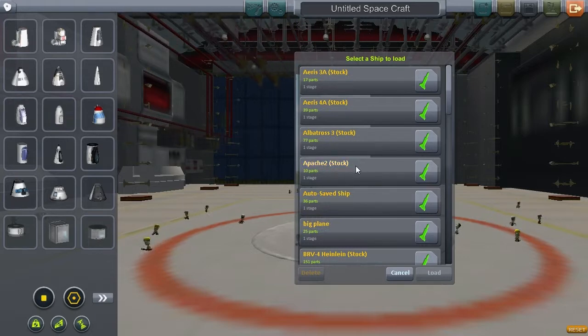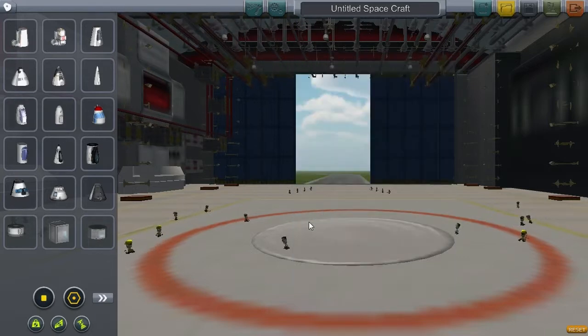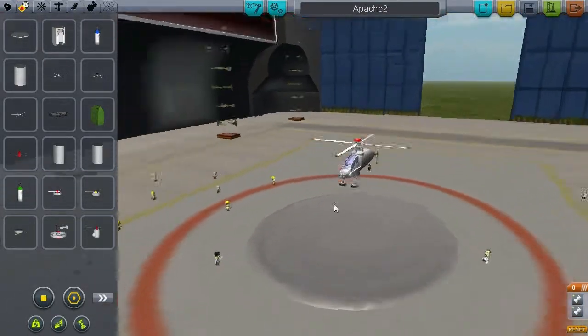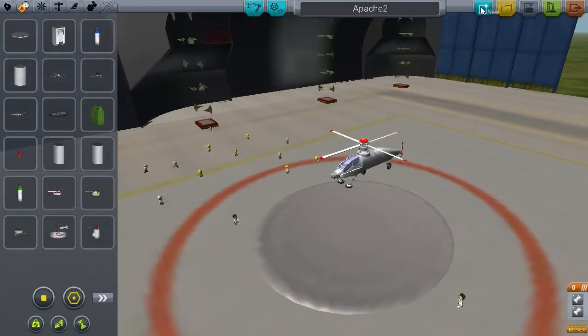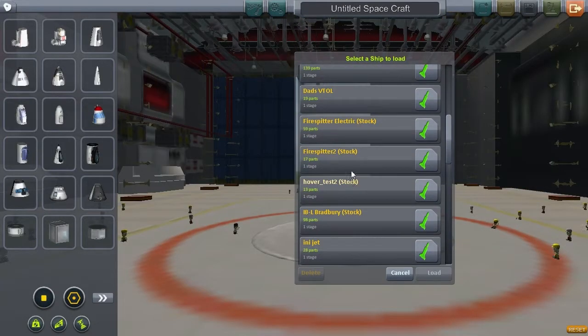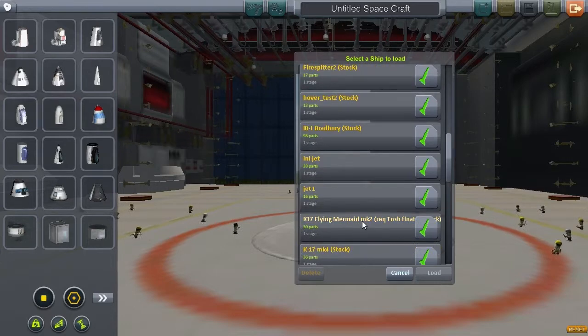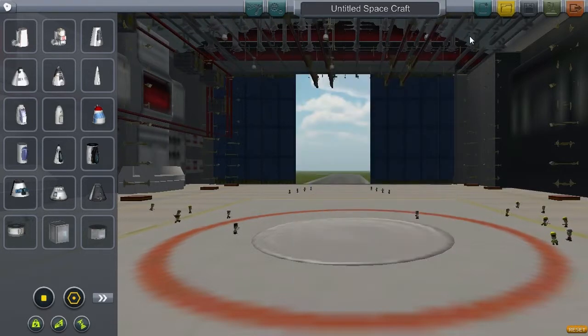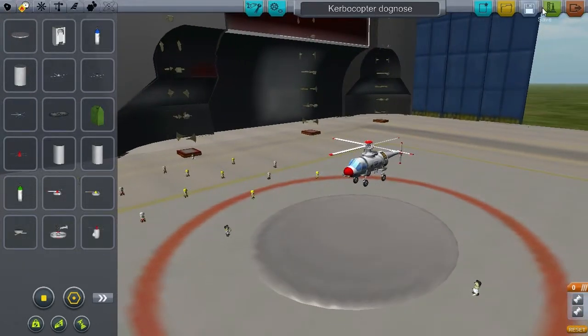You can have helicopters now, so if I just show you now — there's a helicopter. I'm not very good with helicopters, not this one, so we won't do that one. There's another one if I can find it. I think it's this one. I'll show you what helicopters are like.